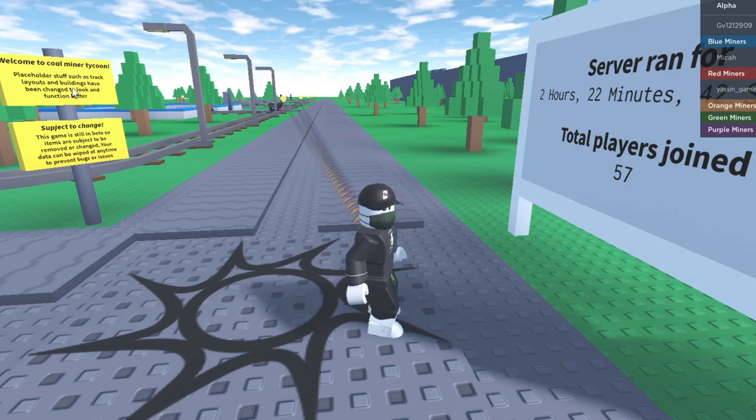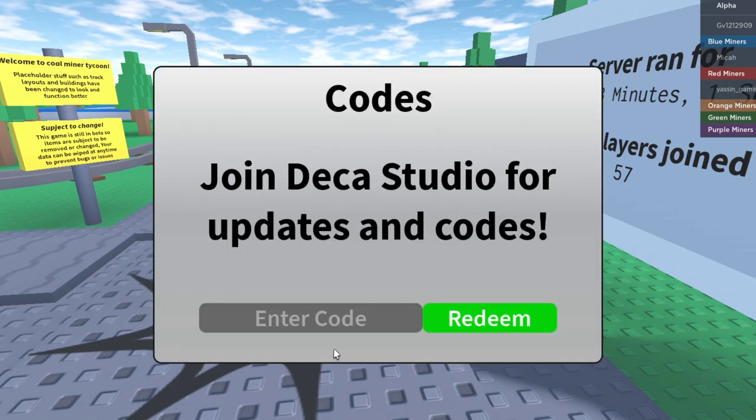Welcome to Coal Miner Tycoon 2. The placeholder message says track layouts and buildings have been changed to look and function better. This game is still in beta, so items may be removed or changed, and data can be wiped at any time to prevent bugs. We're going to do the codes first to get some in-game cash, then explore.